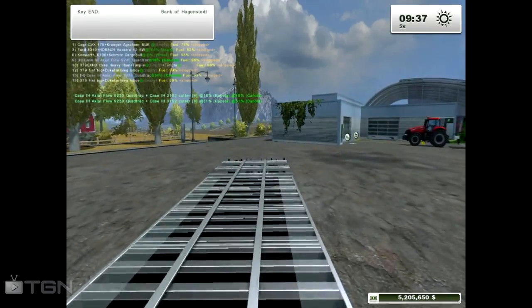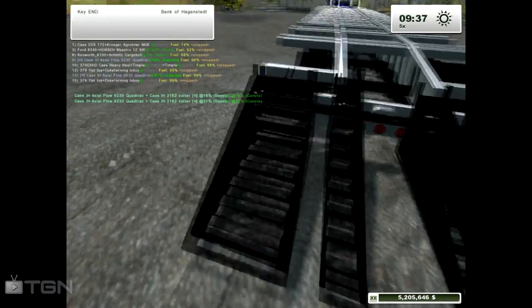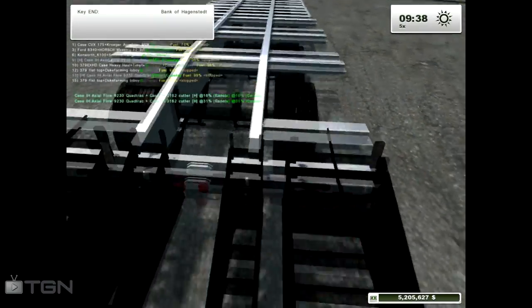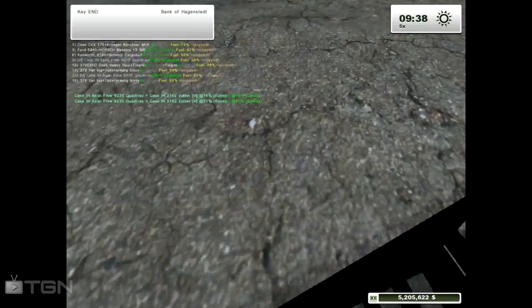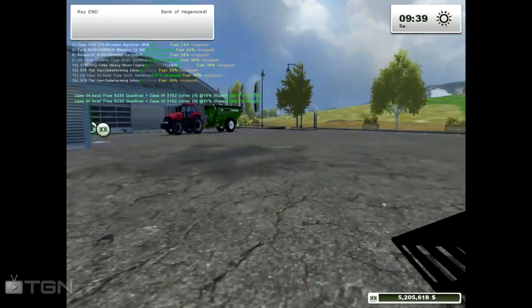Jump up onto the trailer. As you can see, we have the big ramps for the big tires, and then obviously two smaller ramps to go straight up. I'm pretty sure you can't miss the ramps — I think it's actually one solid ramp, one solid piece. It's invisible.